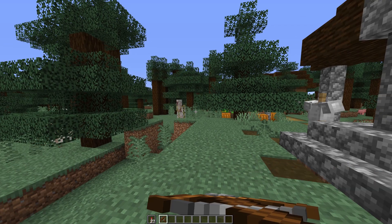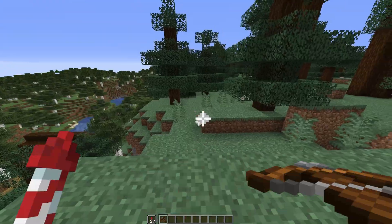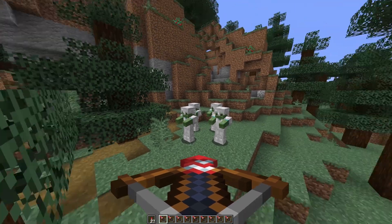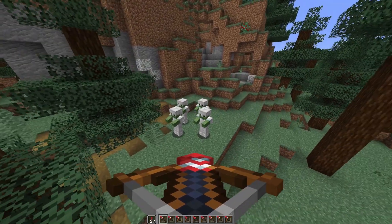Putting this firework into your offhand and loading it into a crossbow will give it this effect, and it does a lot of damage. Now the four hunters in the video had around this tier of armor — all iron, and some of them had diamond.